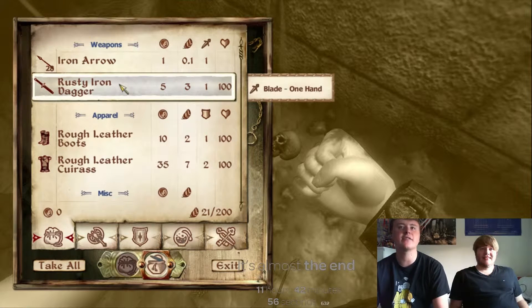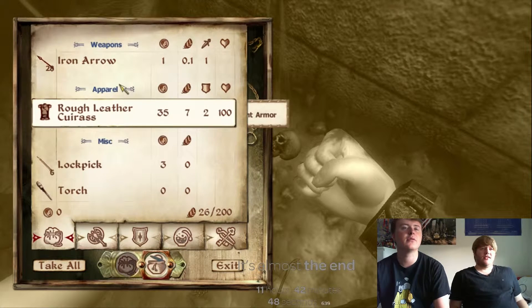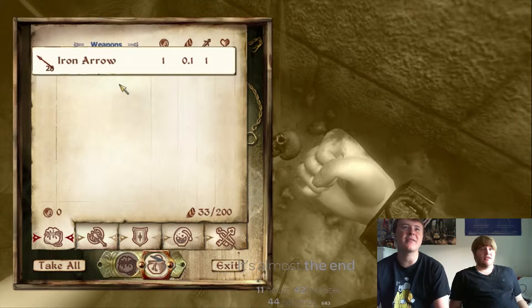I am going to take these things to sell. That rough leather carcass - yeah, these are actually going to be really useful. Lockpick, very good. 20 iron arrows - I'm probably not going to be able to sell them for anything. Yeah, I'm just going to leave them.